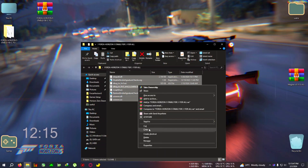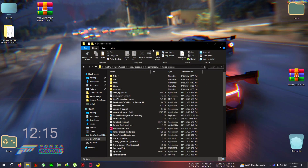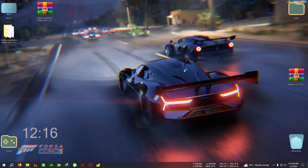After extracting the zip, copy everything and go to your Forza Horizon 5 installation folder — wherever the Forza5.exe is located — and paste everything right there. After pasting, just run the game.